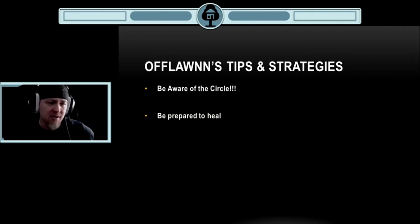Be prepared to heal. Near the end of the game, when you're outside the blue zone, you're going to take a ton of damage. Depending on how many first aid kits, bandages, painkillers, and energy drinks you have, that will dictate how you're able to approach the circle. If you don't have much, make a beeline straight to the circle. If you have a lot, you can take your time and get into the position you want, as long as you've got enough supplies.